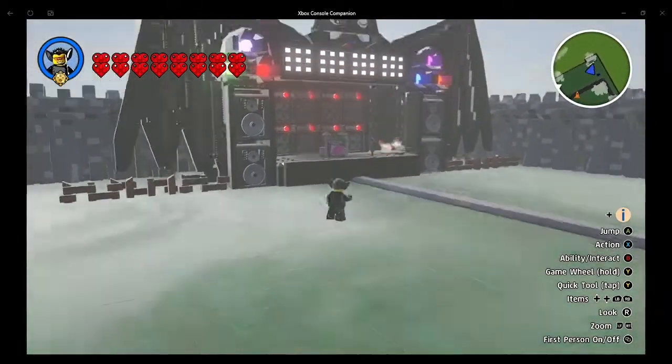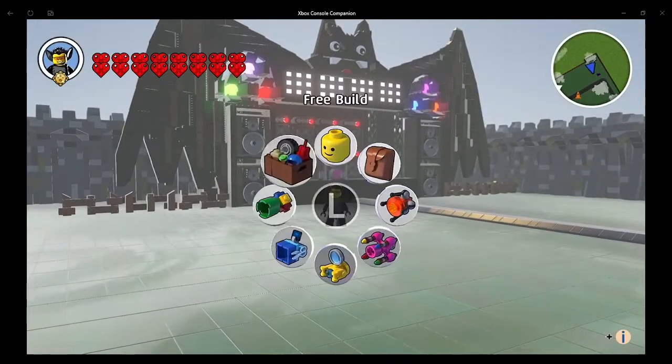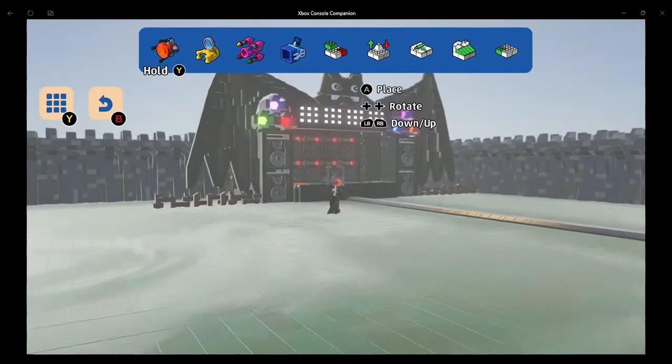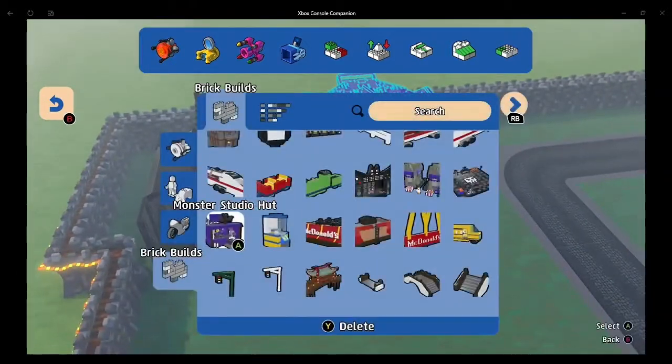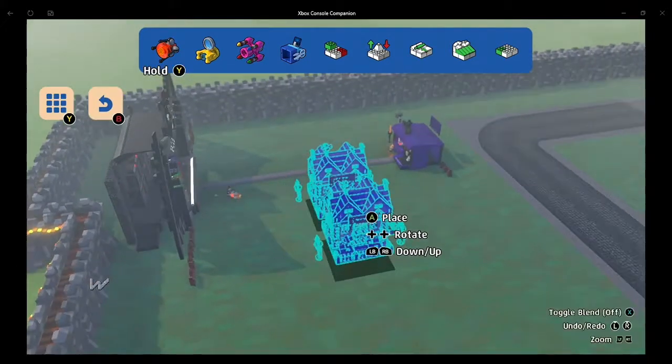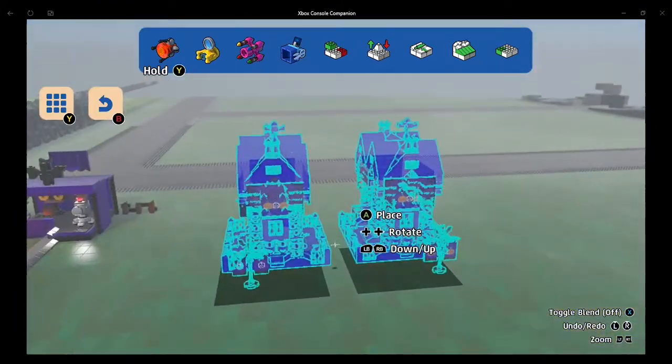You see the cars driving in a continuous loop around the town on the road plates. Alright, so we got this bat stage in. Let's place down another monster build - the monster festival huts.